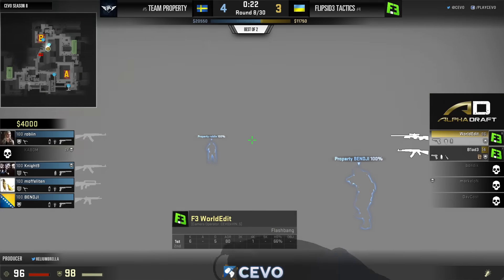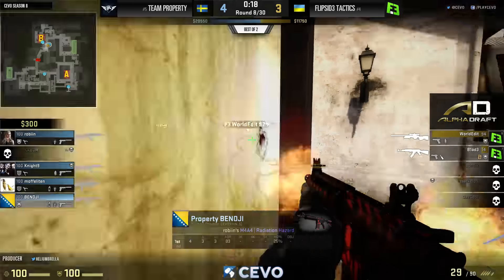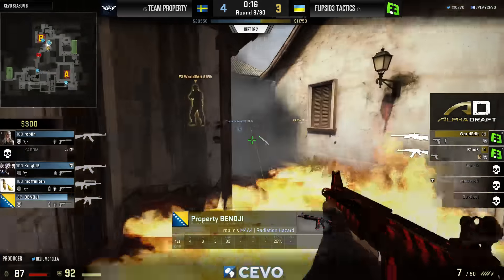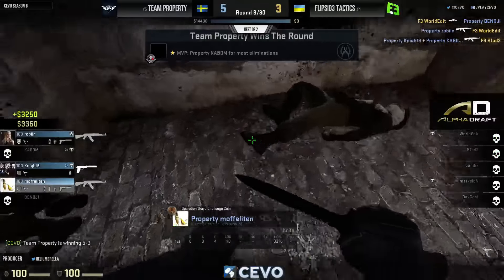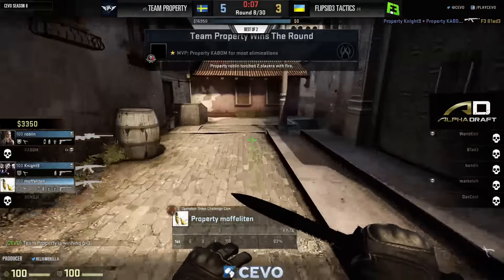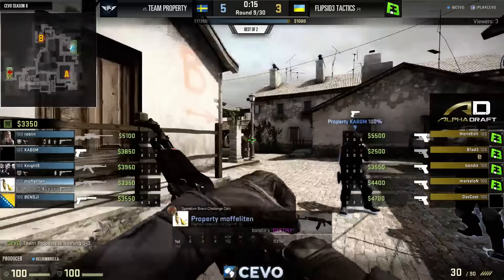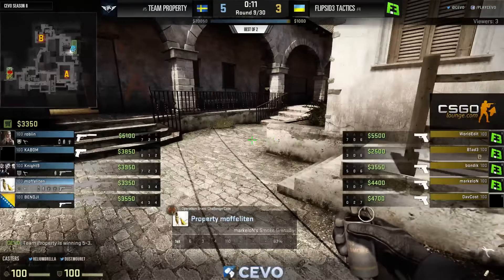A four-on-two now. Benji in a very good spot sees the barrel of that OP — fire! World Edit somehow on top of the wagon able to get that, and Robin and Berg close it out. Time was so low at that point anyway. Flip Side Tactics being methodical with Blade picking things out.